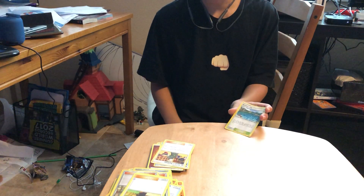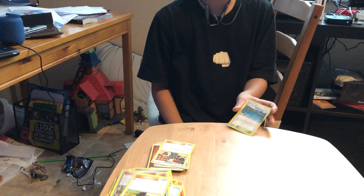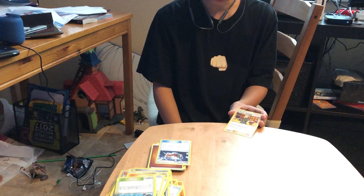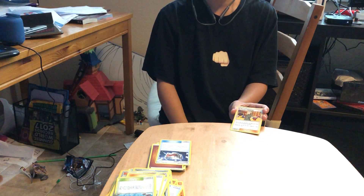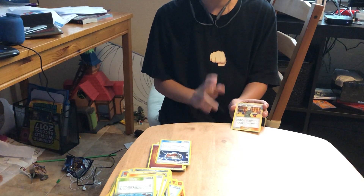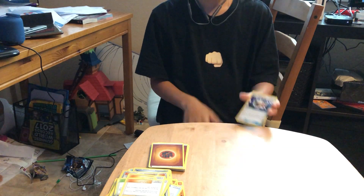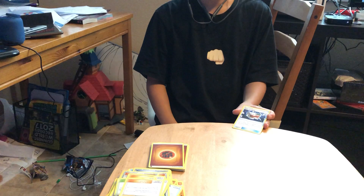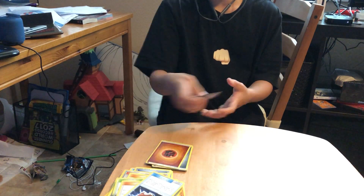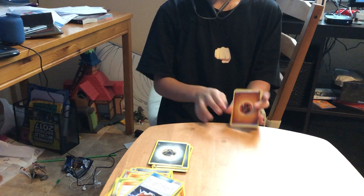Next we have Brooklet Hill — let's say we need Primal Groudon, so we just search with this and boom, we get Primal Groudon. Next we have Lt. Surge's Strategy — let's say we're losing with fewer prize cards, so we can play three supporter cards including this card. Next we have Metal Goggles — we attach this to a steel type and now it takes 30 less damage.